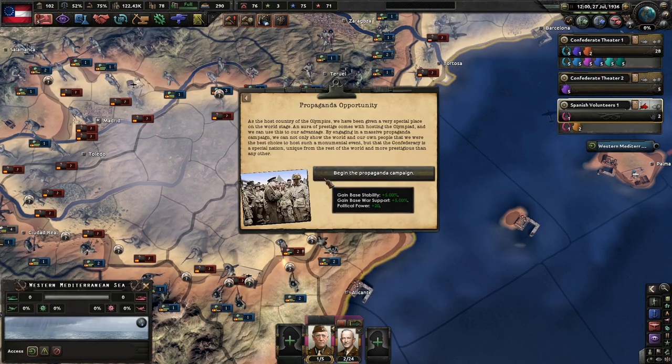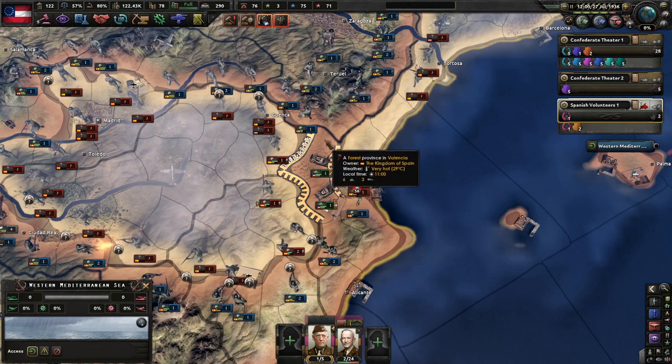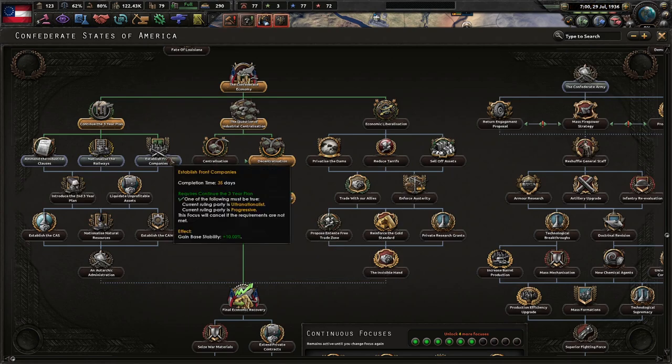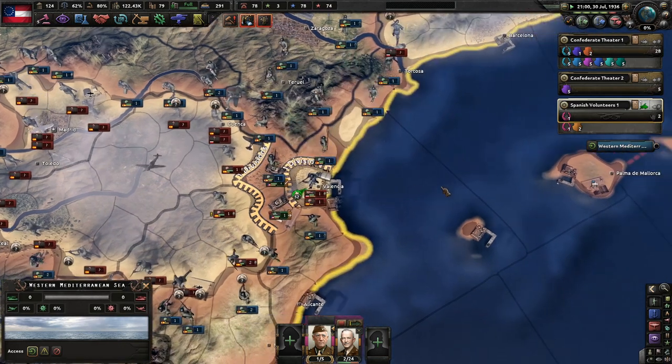Propaganda opportunity — as a host country of the Olympics, we've been given a very special place on the world stage. An aura of prestige comes with hosting the Olympiad, and we can use this to our advantage with a massive propaganda campaign. We can show the world and our own people that the Confederacy is a special nation, more prestigious than any other. I love the stability bonuses. I'll probably get Anne Colleton next because that factory output is something we could really use right now.